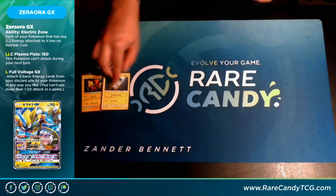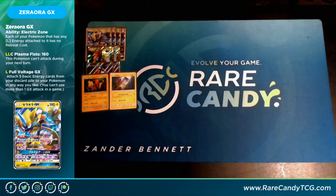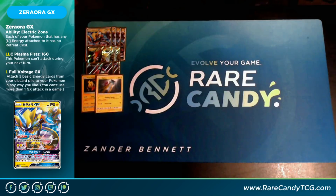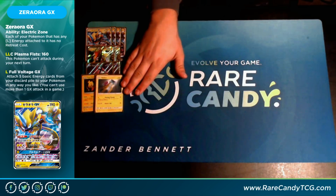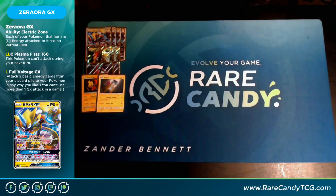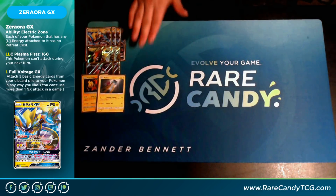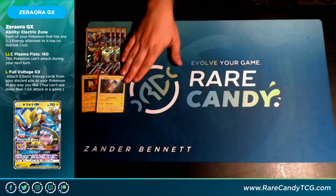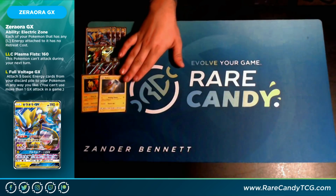We also have one Raikou. For one Lightning it does 30 and attaches a Lightning Energy from your discard pile to one of your Pokémon — basically an Oblivion Wing that helps set up math. Electric Ball for Lightning, Lightning, Colorless does 90. I think this card is probably a 4-of or a no-of, not a 1-of, so you can get extra energy in play without using your GX attack. The 1-of just feels really bad, and I'm probably going to cut it, but there is a Raikou Zeraora list that plays multiples.